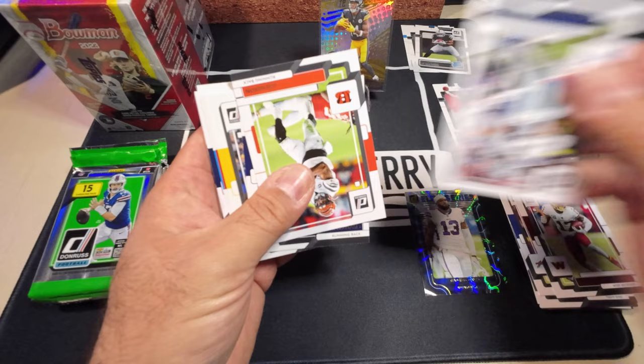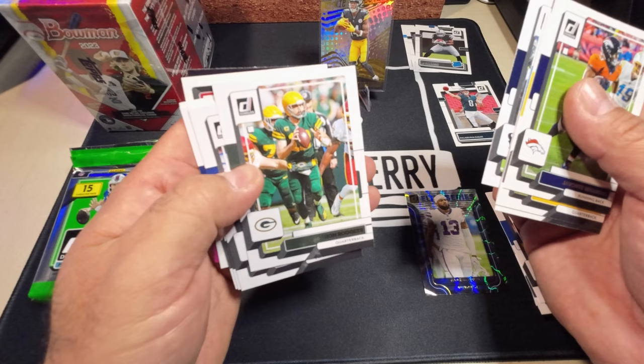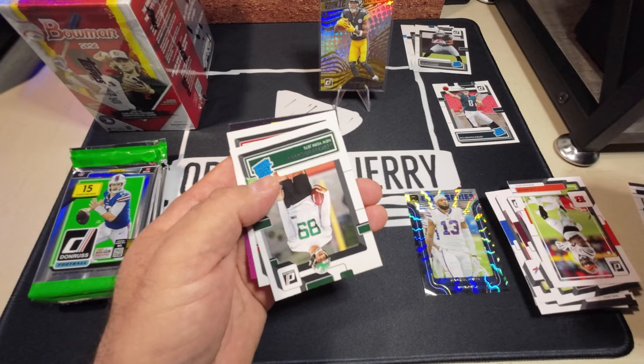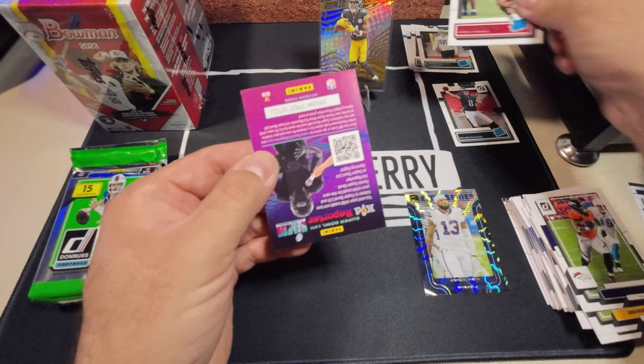I'll always separate the Cowboys cards for my family member. Aaron Rodgers — look at that, in a weird uniform. Our rookies are going to be Jeremy Ruckert base rookie and Conte Ingram.